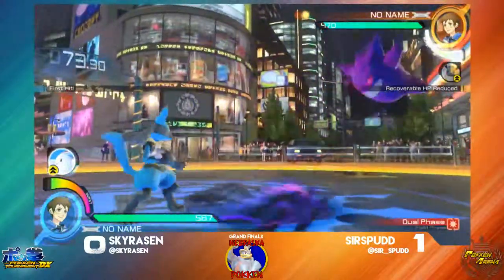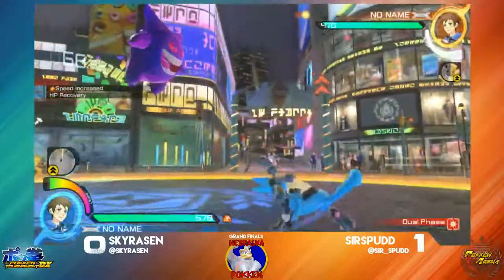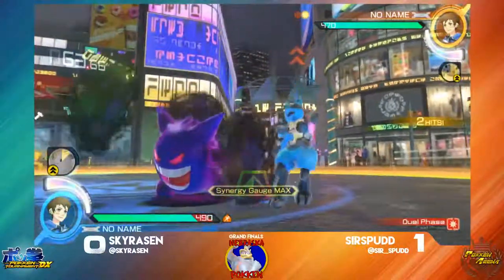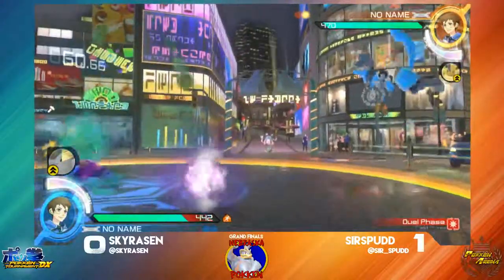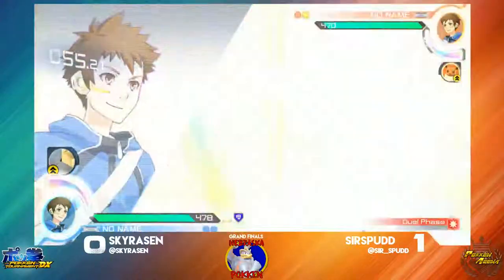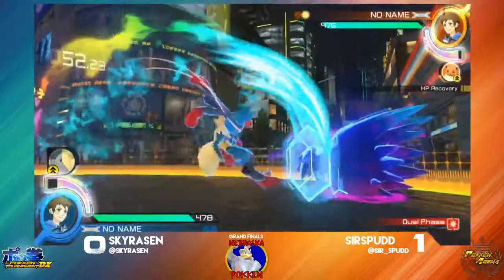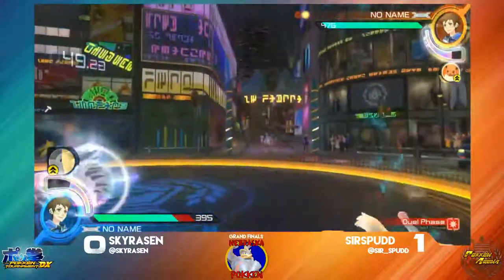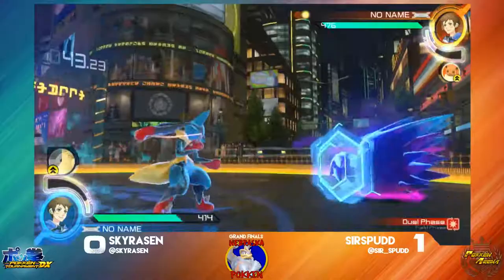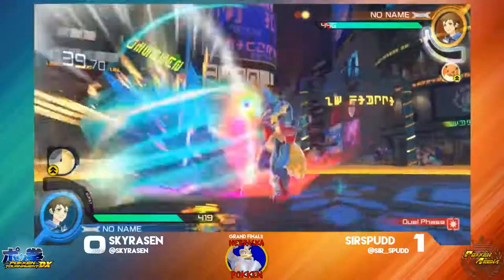Nice timing with the catch of the C-ADC with the side Y. Good C-ADC forward there. Trying to go for the 6Y — unfortunately that's not going to work. Activate Synergy — E-Buffs are gone, both sides activating Synergy. Trying to find that confirm, goes for the burst attack — that is going to catch him, actually.